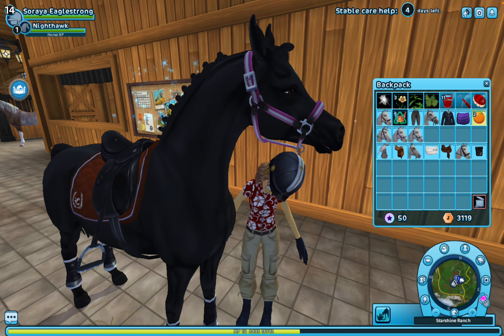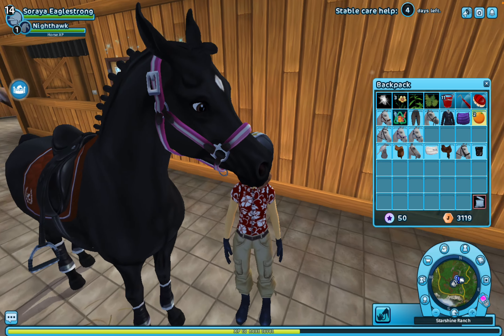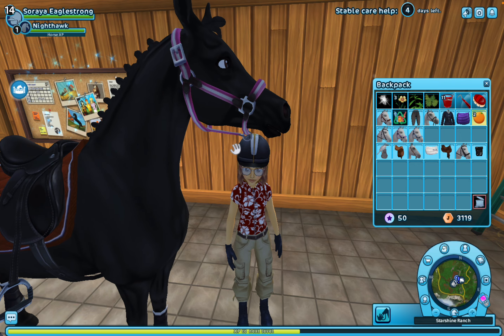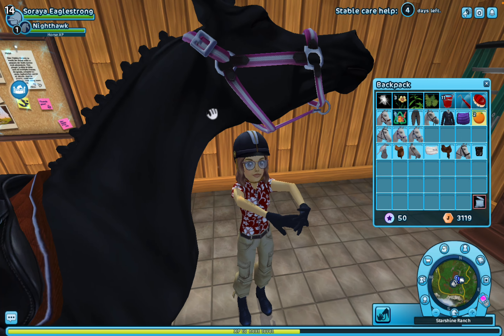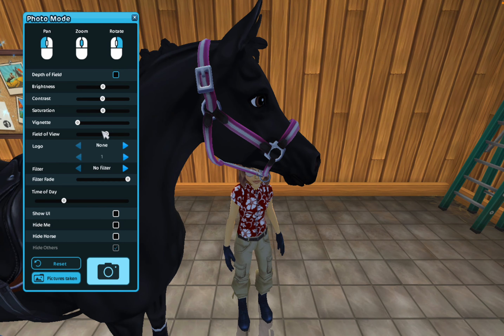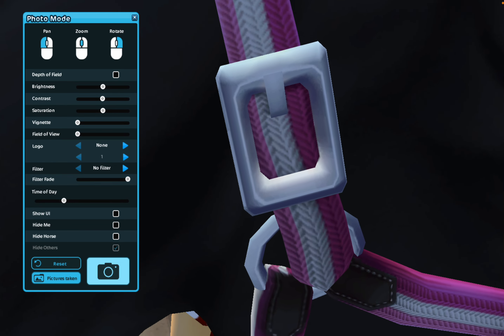This is one of the halters it gives you — it's a very pretty pink halter. This is my new horse Nighthawk, and I'm just demonstrating on him because I thought the colors would pop really well. Let me just go into photo mode — look how beautiful!